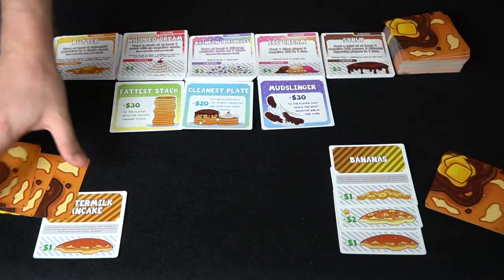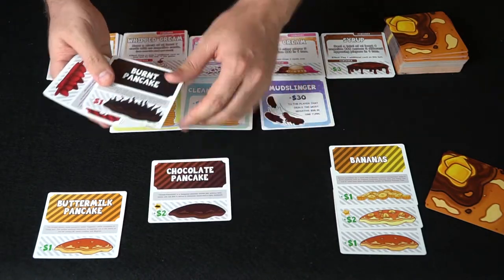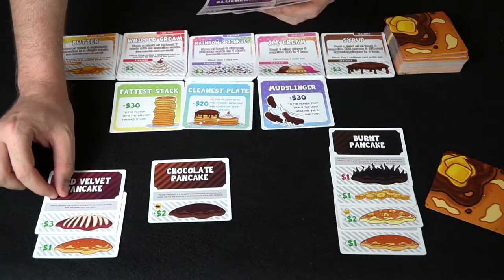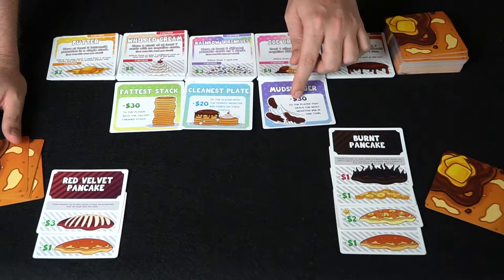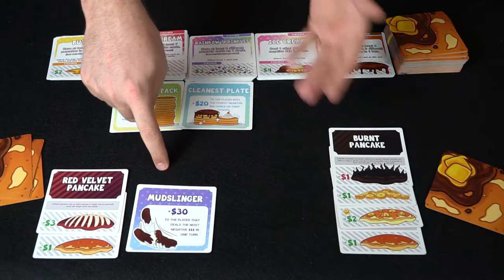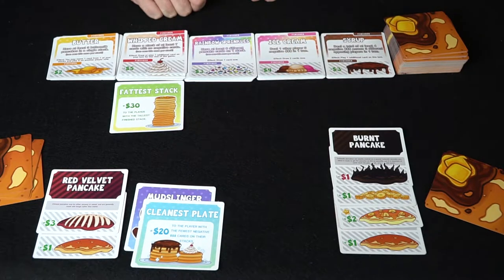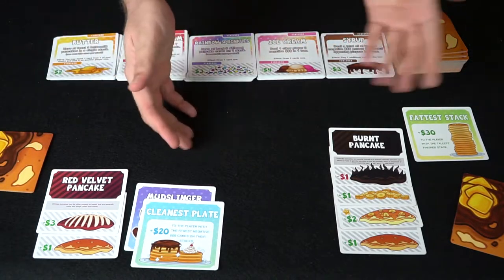Next player draws two and plays two. They have a chocolate pancake but also draw a burnt pancake — oops — they go ahead and put that on the opponent's stack, giving him minus one dollar. Then they play a red velvet pancake for plus three. The player that deals the most negative damage in a turn gets plus 30, so right now they have that, but minus one is definitely not the most negative you'll see. The player with the fewest negative cards also holds that trophy for now, and the tallest finished stack belongs to the other player.